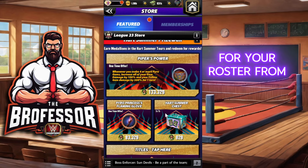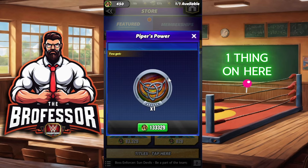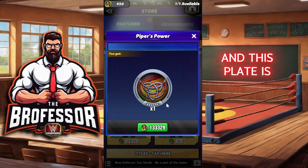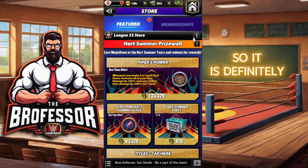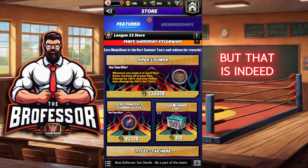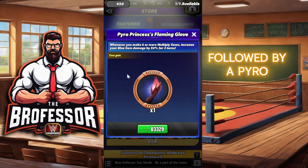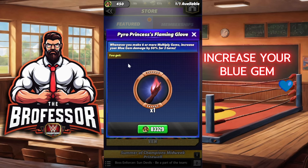For the Heart Summer Prize Wall, one of the number one things — if not the number one thing — is Piper's Power Plate. This plate is amazing; it works on anybody with pyro gems, so it is definitely a plate you would want to get. It is a steep price tag, I get that, but it is indeed the number one thing on this wall. Followed by the Pyro Princess Flaming Glove Plate, which gives you increased blue gem damage by 50% for two turns whenever you multiply gems.